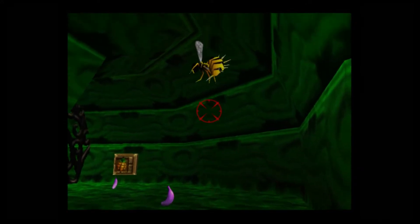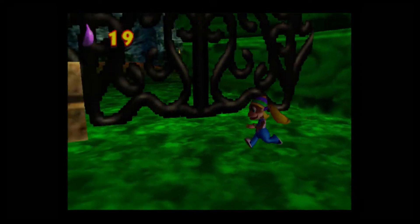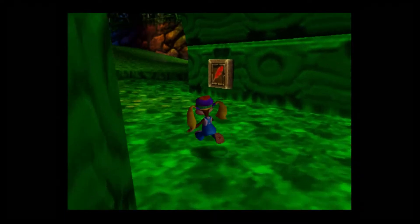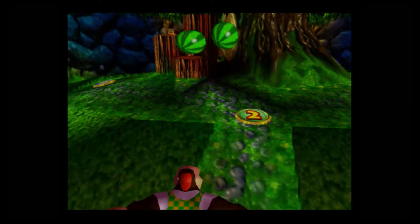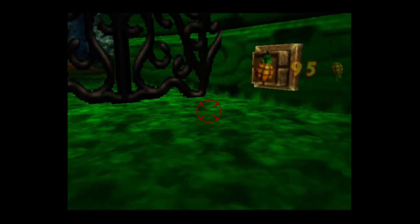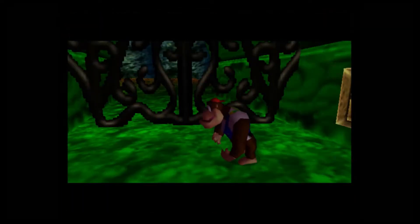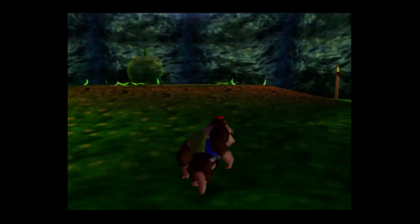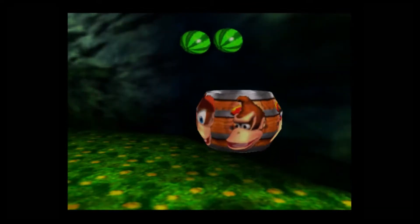Are you really gonna make me switch characters that much? I need to get these bananas before I switch to Chunky Kong. Are you serious, game? There's one banana outside the gate. As much as I like this game, I will say that one genuine complaint is that they make you switch characters at some pretty unnecessary times. I don't want to have to kill the bee again. I think there's a tag barrel in here, so I'm just going to get that banana as Tiny.